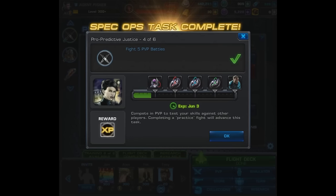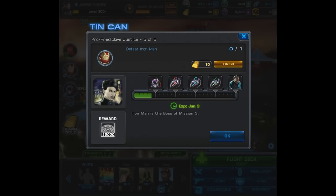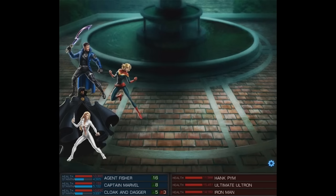You probably won't believe this, but task number five wants us to defeat Iron Man — the boss of mission 3. So we have to clear another full mission just to do the next task. With no time because of school, this was absolutely dreadful. I have to cut this battle because otherwise we'd be over 20 minutes.